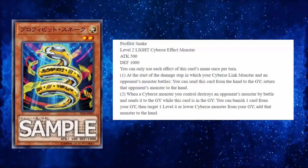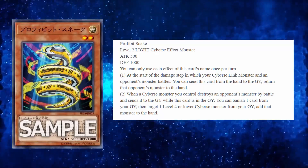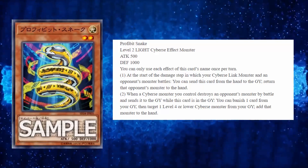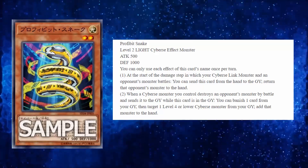This card has two effects and they're both hard once-per-turns. The first effect says: at the start of the damage step in which your Cyberse Link monster and your opponent's monster battle, you can send this card from your hand to the graveyard — that is the cost — to return the opponent's monster to the hand.